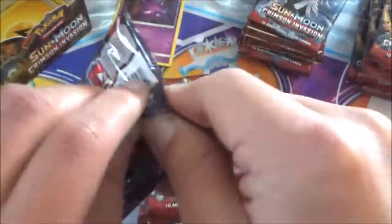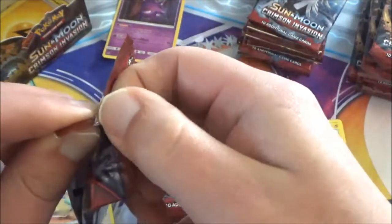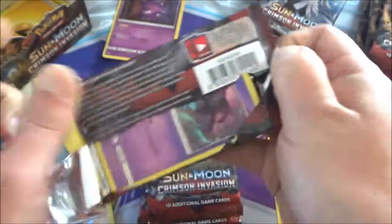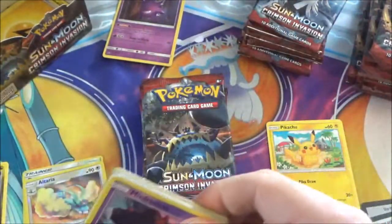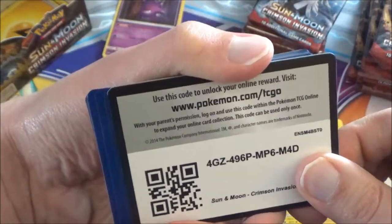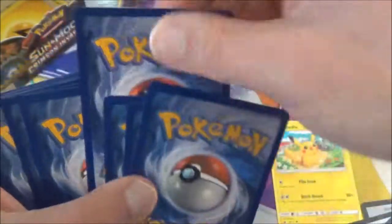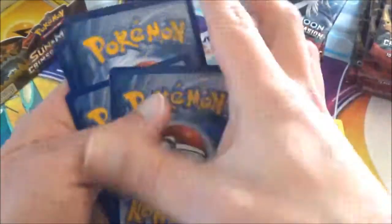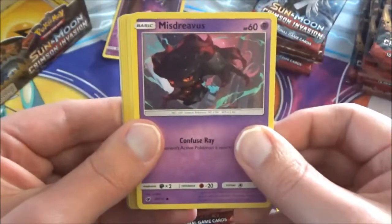Next pack — if I can open it. There we go, got it open and that's all that matters. Another white code card this time, let's see what we got. Two, three, four. Boom, get that out. I think we got something else folks. Yep, I think so. We got another Misdreavus.